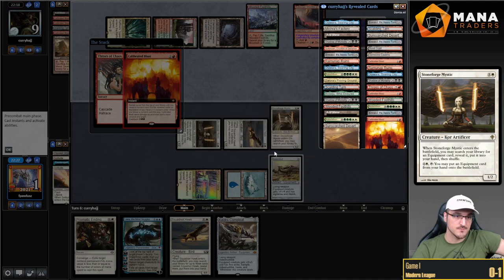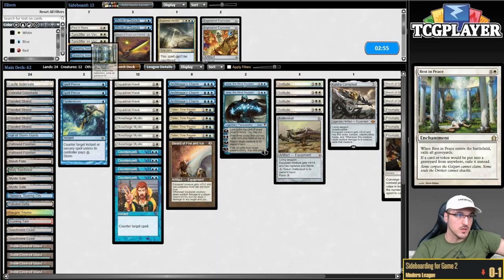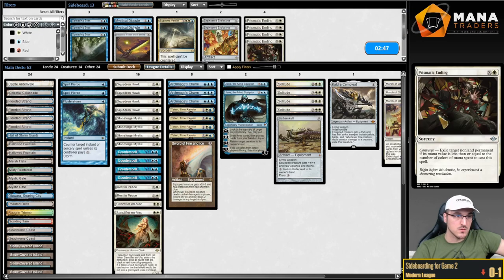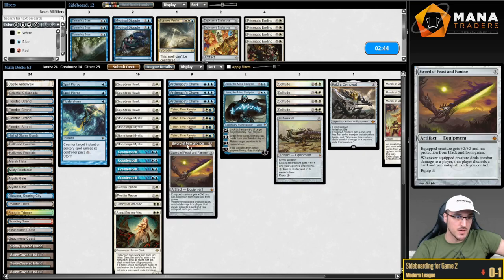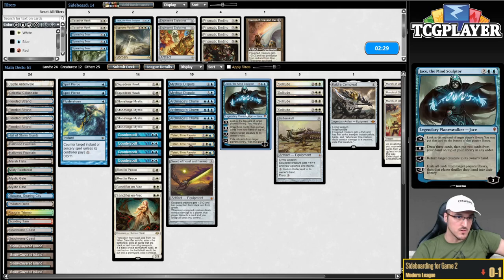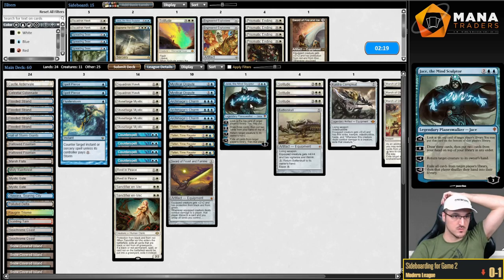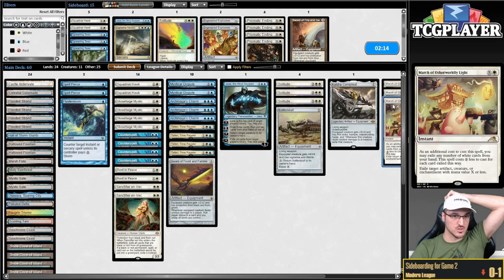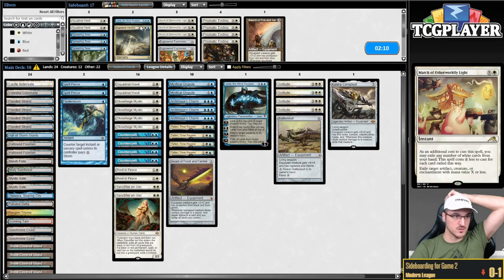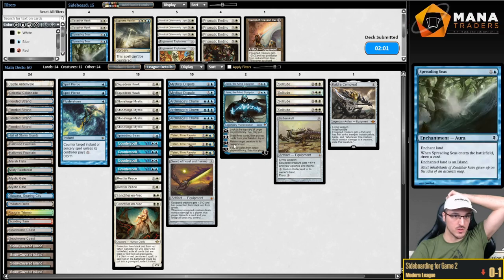They actually flipped the Blast but we died. Okay, bring these in, bring these in, get these out. This is probably better than that. I'm going to cut some Hawks. Maybe bringing in Disputes over Jaces. Is Solitude even good? Maybe Solitude is just bad — bring in Jace instead. March kills their lands. Killing lands is probably worse than Solitude. Explosives doesn't do anything. Spreading Seas — we get to draw a card. This hand looks pretty good.